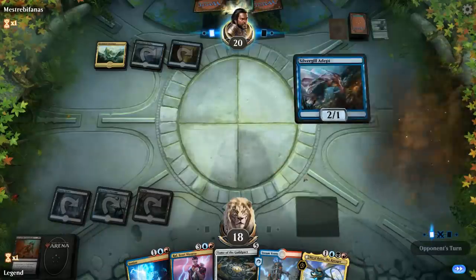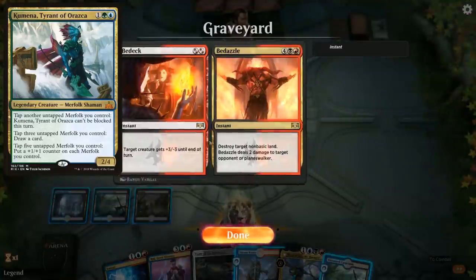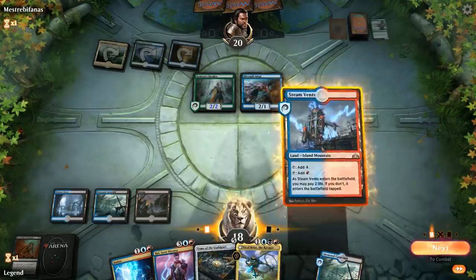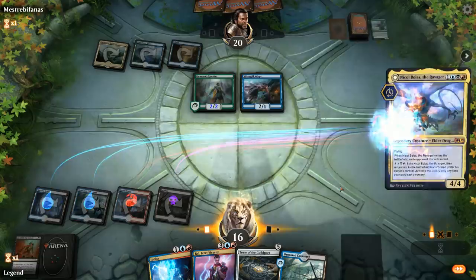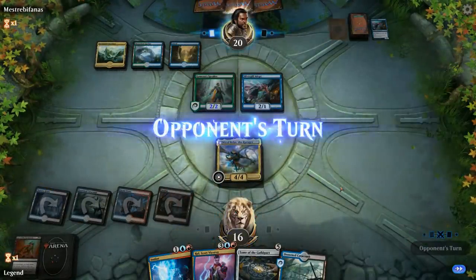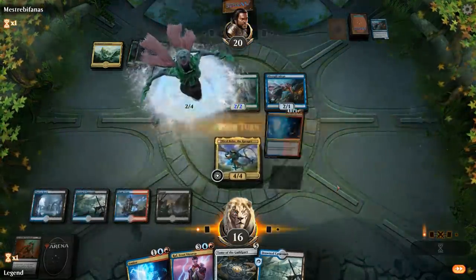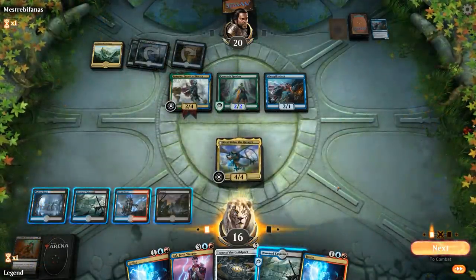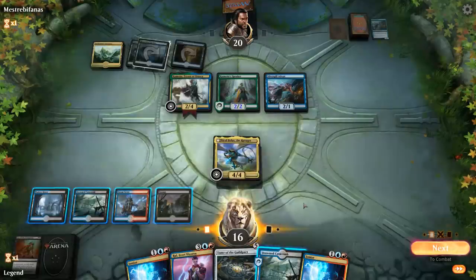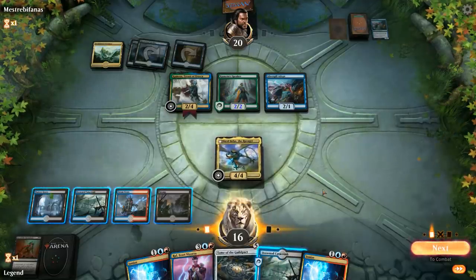Another Silvergill reveals Kumena's Speaker. One of the cards we can potentially struggle with is a resolved Kumena, because at four toughness it dodges Cry and Bedeck—we'd need to kill it with Bedevil. I think we just jam Nicol Bolas. It's a good blocker, makes them discard, and next turn we can play Ral or Tome. There's Kumena. Ral's minus only deals two damage right now, so not enough to take out Kumena. I think we need to Ral plus here and look for an answer.